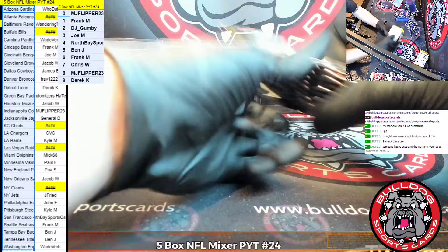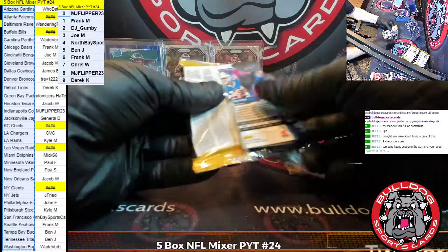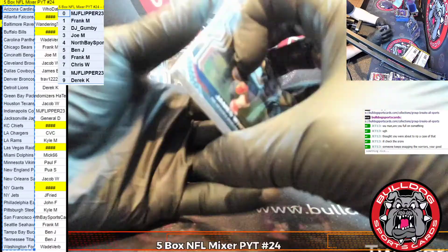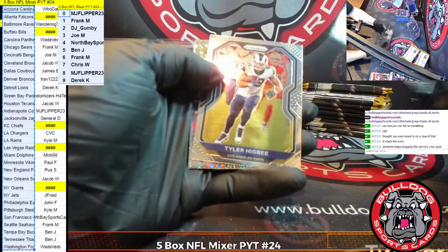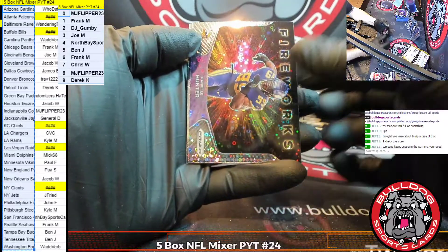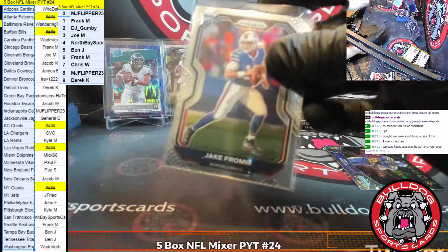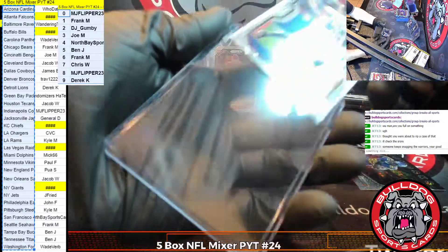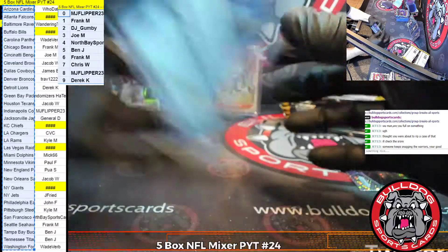All right, Prism No Huddle, baby — let's go. White, Johnson, Higby. First up is for the Vikings, it's Danielle Hunter, followed by a Fromm base rookie for the Bills. Bills are a filler team — that's going to the zero spot flipper.